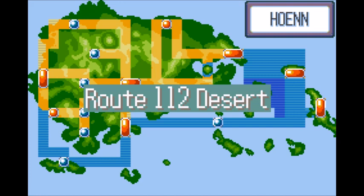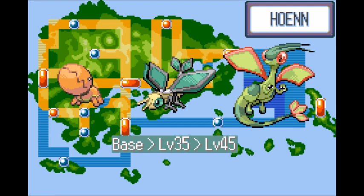The way to get Flygon is fairly simple. Once you get the Go-Goggles from your rival, head to Route 112 and make it to the desert route to capture Trapinch. Then train Trapinch to level 35 to evolve into Vibrava, then train again to level 45 to evolve into Flygon.